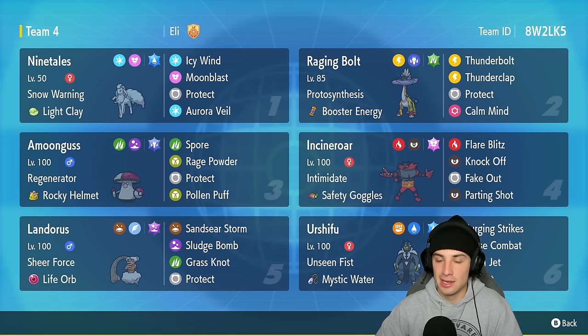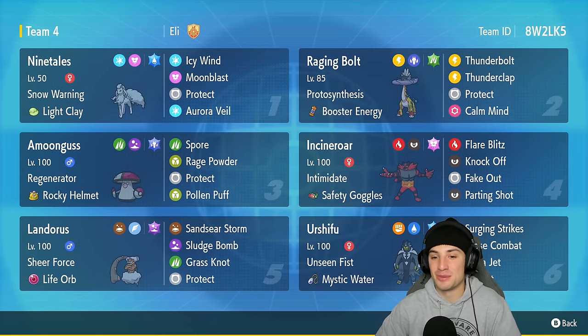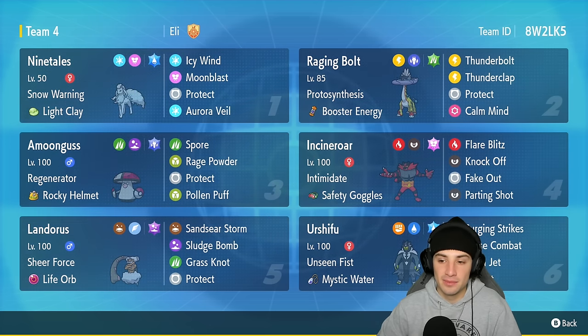Raging Bolt also has access to Calm Mind for that special defense and special attack boost, and then we gave it Thunderbolt and Protect. This Pokemon is also like a dinosaur Brontosaurus giraffe kind of thing and I really like its design, so I'm super excited to be using it. Another Regulation F Pokemon on this squad is going to be Incineroar — you're going to be seeing Incineroar a ton in Regulation F, so get used to it.